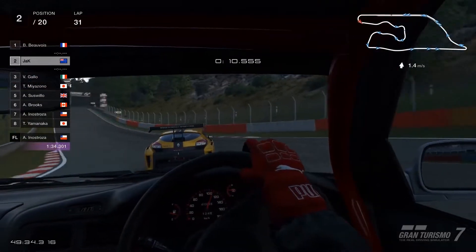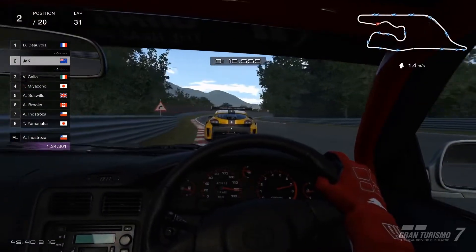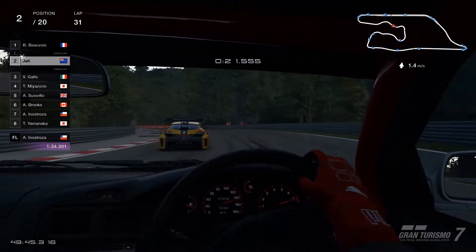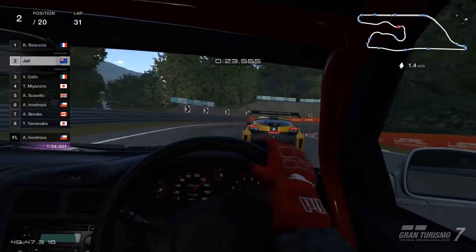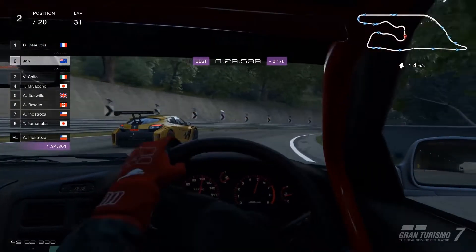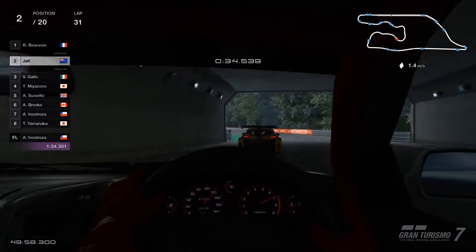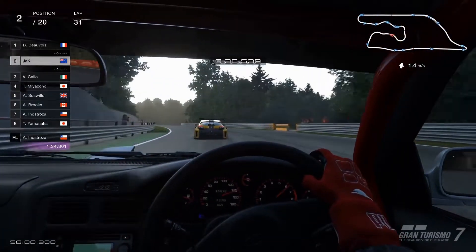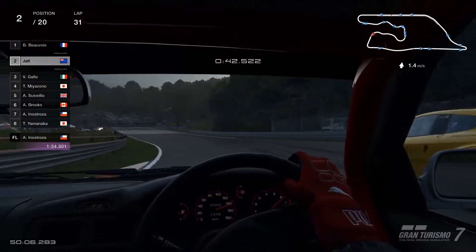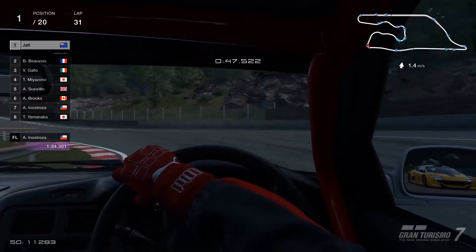Let's just do it again. We managed to stay behind first all the way through this corner section, and that is perfect because it means we're going to be in the optimal position to make a move once our favourite corner comes around. And here it is - and mine. So there we go, first place for the rest of the race.